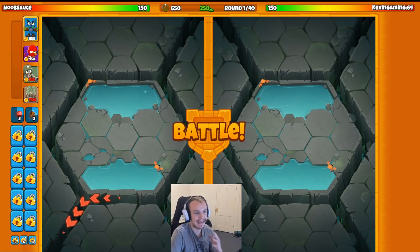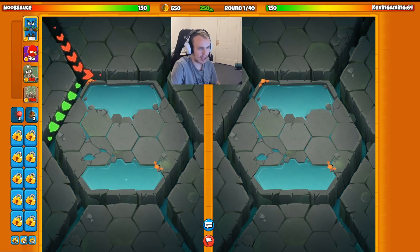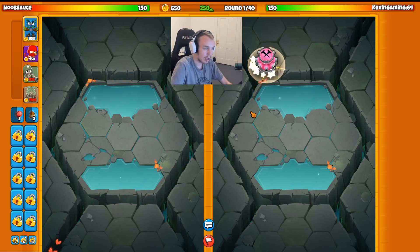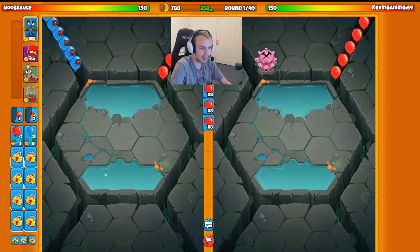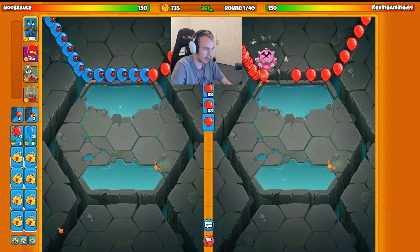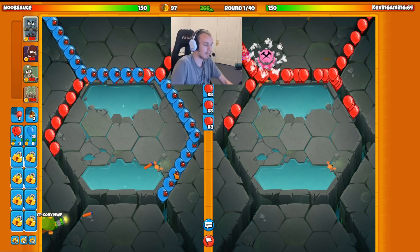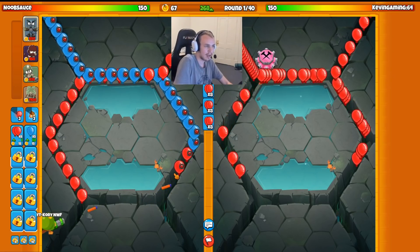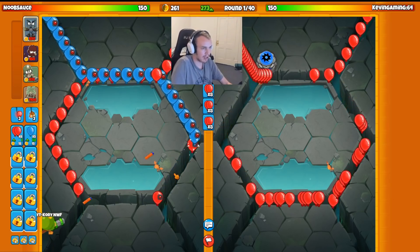Okay guys, I have found Kevin Gaming literally once again. We're on the map — Basalt Columns this time. They're bringing the camera up here so it doesn't block any towers. And they're going TAC. I'm going to start with my Dartling down here, so they're probably going TAC Sub — that's a much more aggro strategy than us, but both of us have farm strategies. This will definitely be an interesting game.